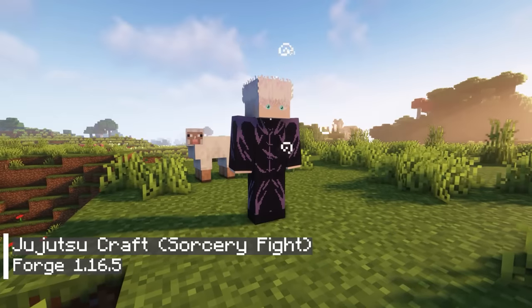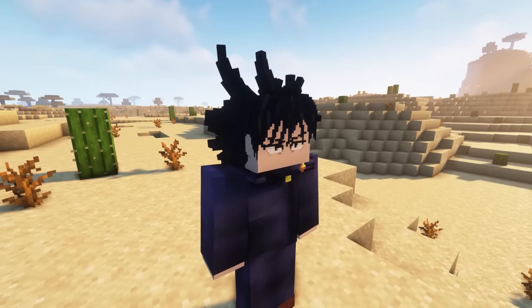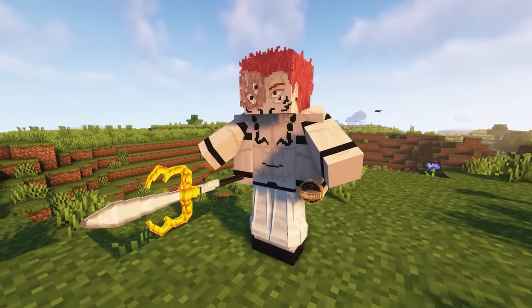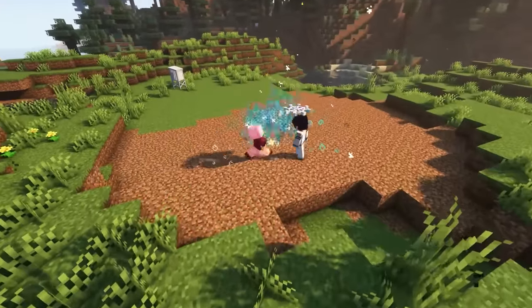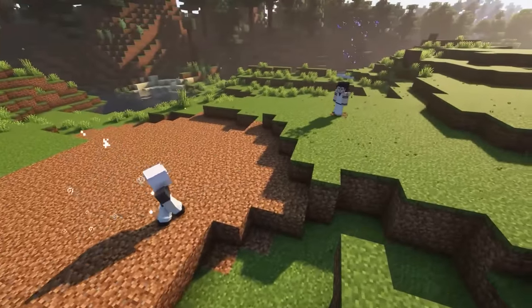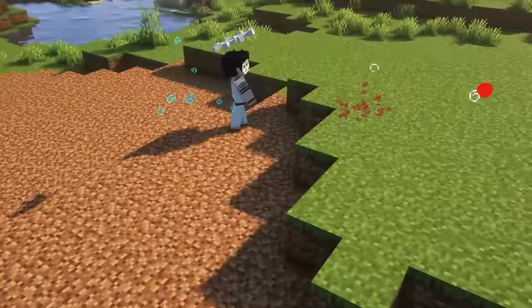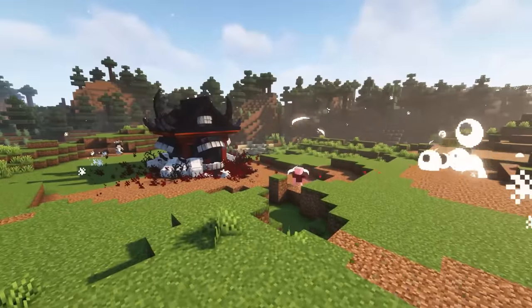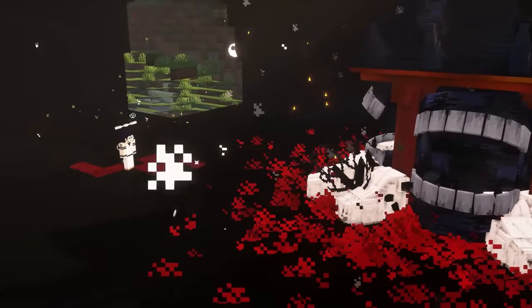If you're a fan of Jujutsu Kaisen, the Jujutsu Craft mod is a must-try. With this mod, you can access a variety of powerful techniques used by characters such as Gojo, Yuji, Megumi, and Sukuna. In my opinion, this mod has some of the best fighting NPCs among all anime mods. The NPCs are so skilled that it's almost like watching a fight between two human players. It's fascinating to see how they can use a wide range of techniques similar to what players can do, and I found it incredibly engaging to watch them fight in the game.